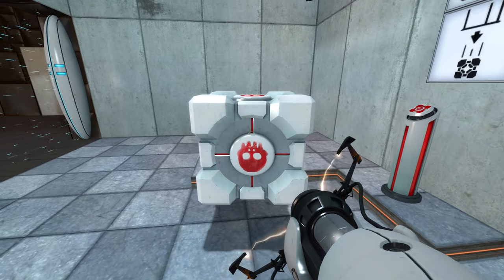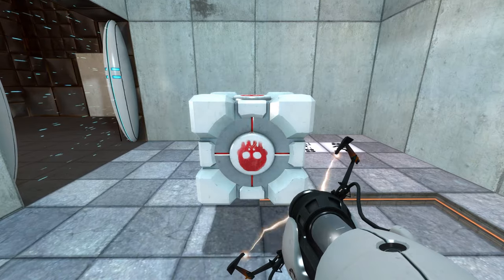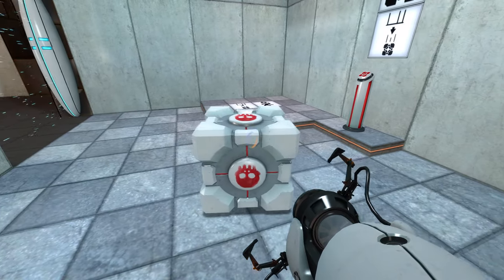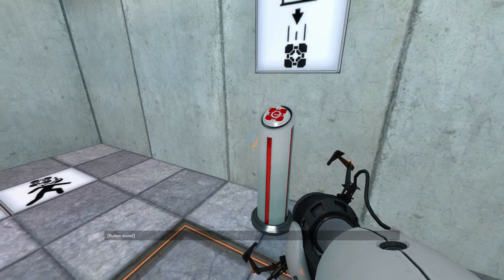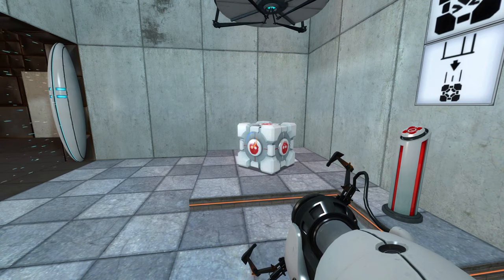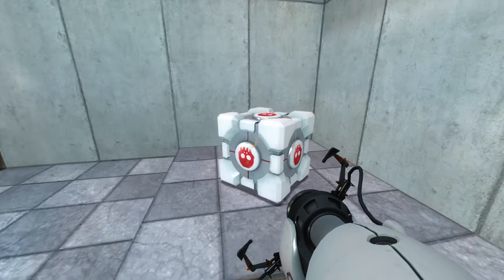This is the skull cube, an unused variant of the storage cube from Portal Still Alive. The skull cube would have dropped from cube droppers connected to pedestals with the same skull icon on them, with the skull signifying that the cube would be destroyed when the button was pushed. The reason behind why this texture went unused is unknown, but most ports of Portal Still Alive feature them.